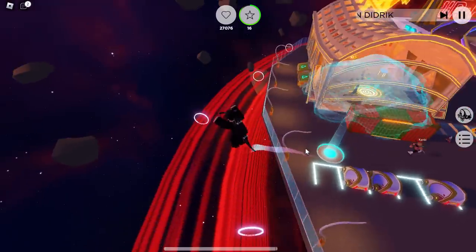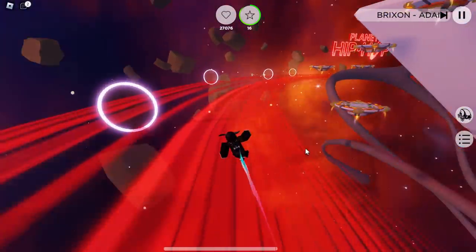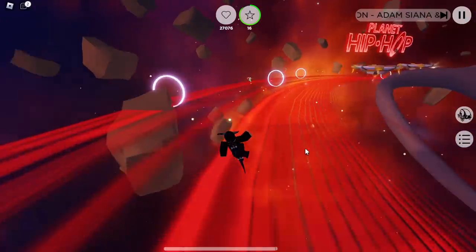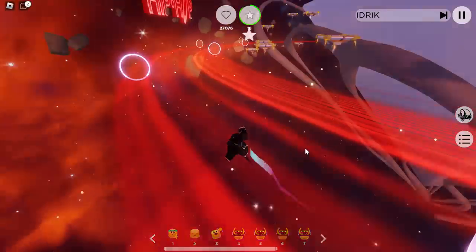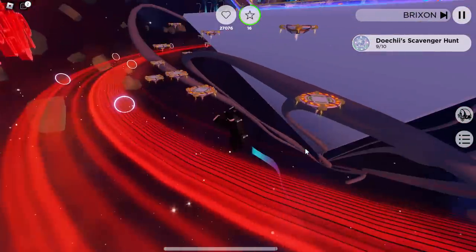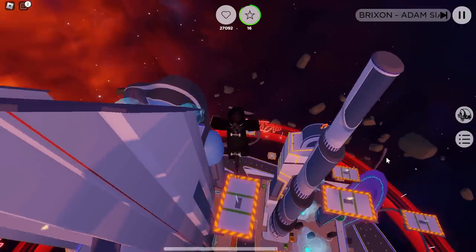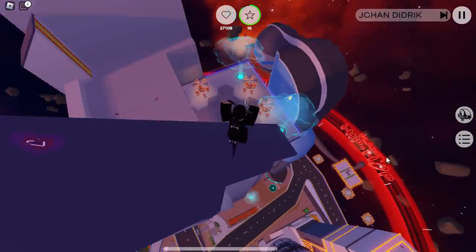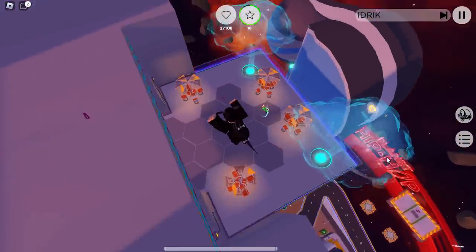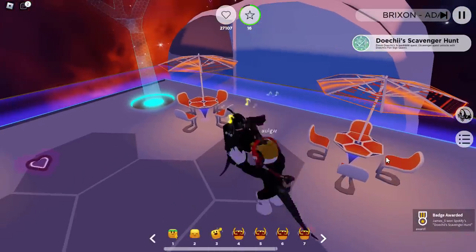I think there is also one on this like red track thing. If you go on this you can actually slide on it, and as you guys can see there is one of the crocodile tokens. Let's try and get it — you can jump if you want to. That one will be nine out of 10. The final one guys is actually over here: if you go back to the spawn area and jump around the corner, you should be able to find it. That is the 10th crocodile.